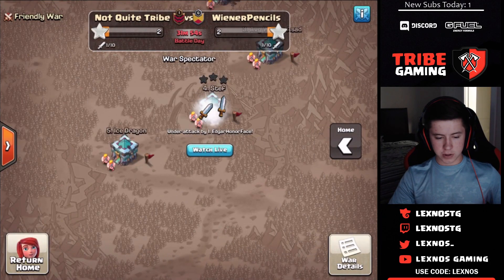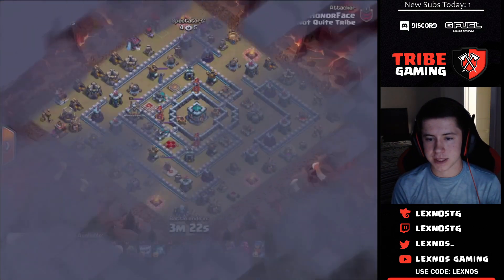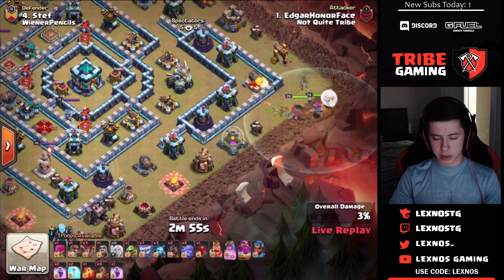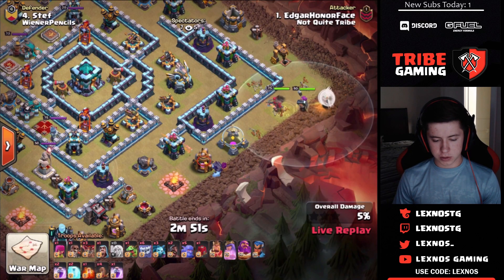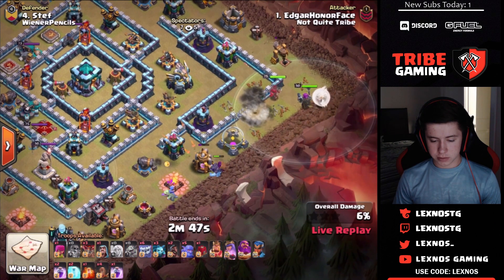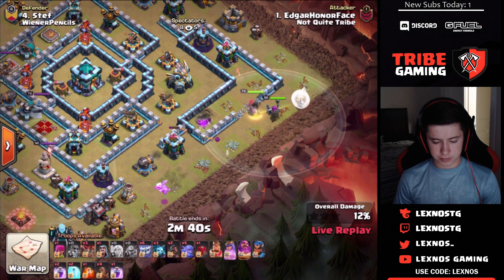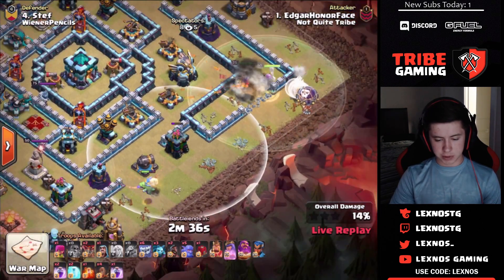Next attack is in from Not Quite Tribe — Edgar on her face is in on number 4. Looks like another yeti smash. Starting off with a warden walk and the queen and warden over at 3 o'clock. She's going to go down — he does have a wall breaker. He's going to get her to go inside for the eagle nice and early. That archer tower just barely stays alive with hardly any HP on it.